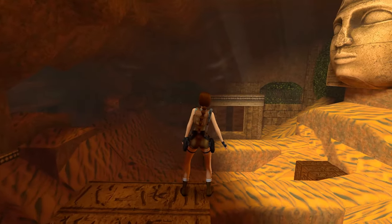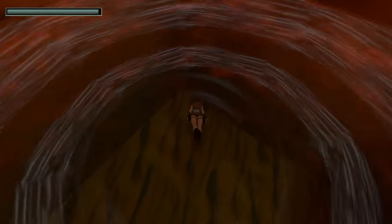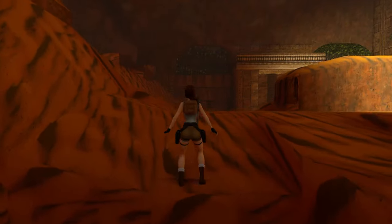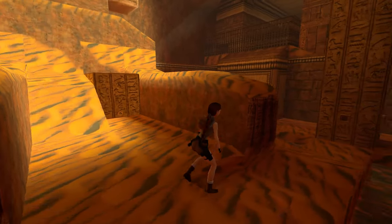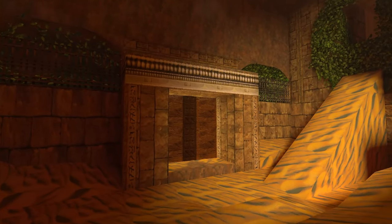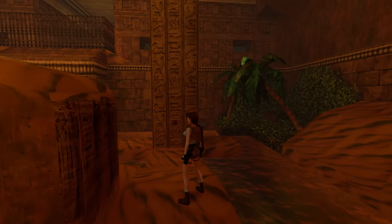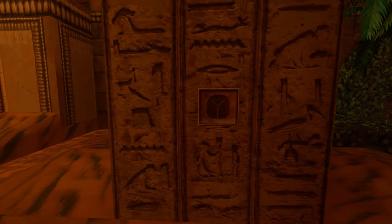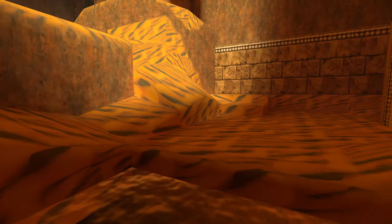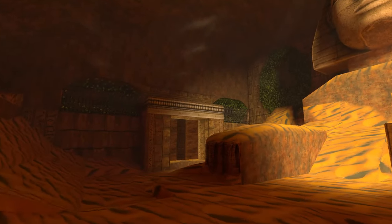Now that we're on top of the obelisk, let's take another swan dive into the pool and climb out. There are more shotgun shells to find here. I really like to explain the purpose of a level: the third piece of the Scion is in a sanctuary behind this door. The only way to open it is by inserting four artifacts — a scarab, Eye of Horus, the Ankh of Issus, and a Seal of Anubis — into this obelisk.